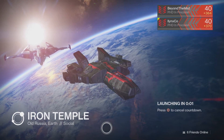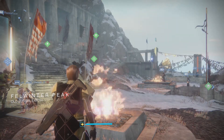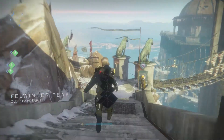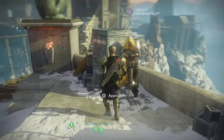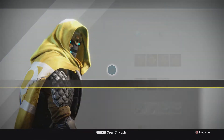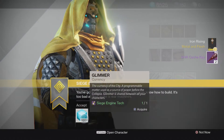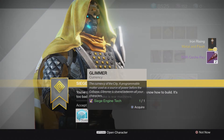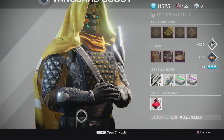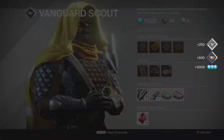Once you get your hands on these three materials, head over to the Iron Temple. The first two are pretty straightforward because you will have indicators on your map of where to take them. The first thing you want to do is take the Siege Engine tech to Shiro. Upon turning this material into Shiro, he will give you 250 rep for your selected faction, 500 Vanguard rep, as well as 3,000 Glimmer. Pretty nice trade-off — you give him something and he gives you a whole bunch of rep in return, which helps you grow your light level even more.